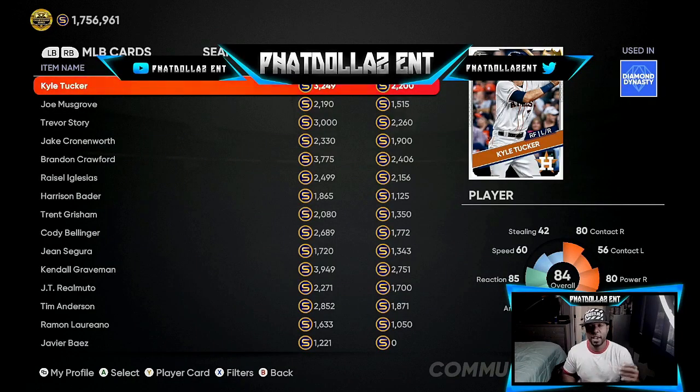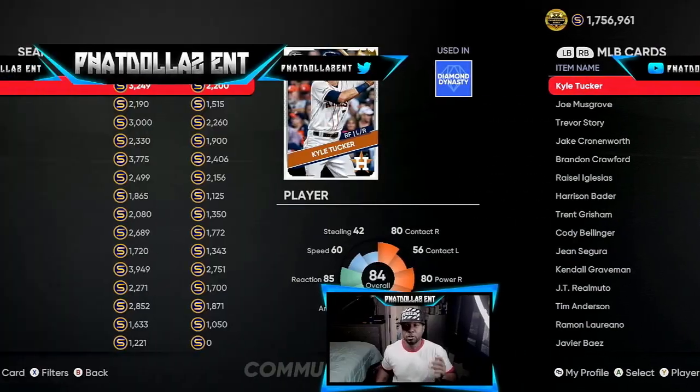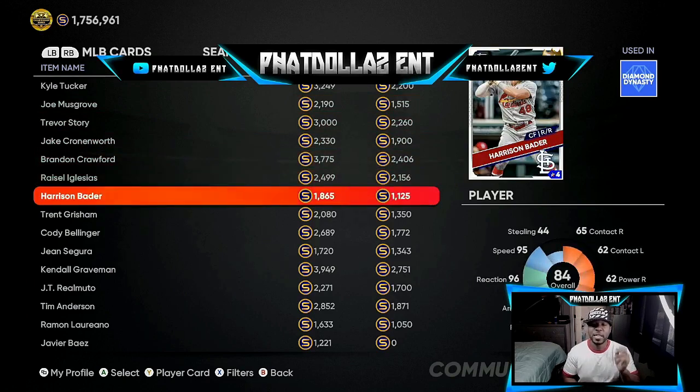First we're going to look on the marketplace at performing cards that have the potential to go diamond. One key thing when it comes to making stubs in MLB The Show 21 — don't be greedy. Buy cards that have the potential to go diamond, and within 24 hours of the roster update when all the cards are at their max, you'll see cards you got for 1700 to 2400 stubs go up to 3800, 4400, 4500 stubs. Cash out your investments. Cards to watch: Cale Tucker, Trevor Story, Jake Cronenworth, Brandon Crawford, and Harrison Bader.